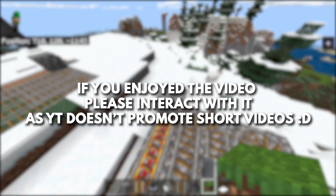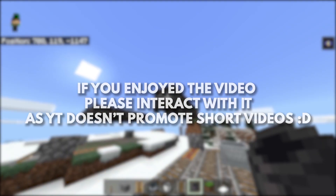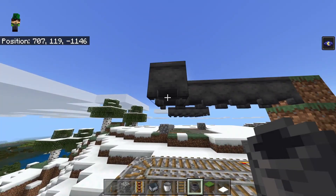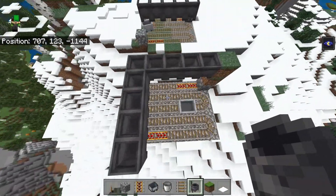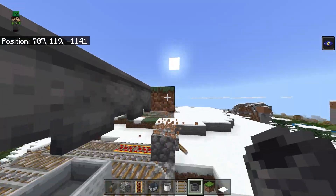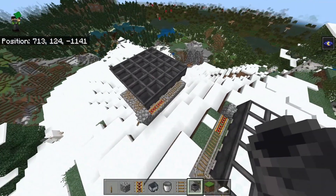Now grab some temporary blocks, place two of them right here, then grab your cauldron and place five of them like this and then five more going this way — so that's the 5x5 — and just fill it in. Then come down here and break the temporary blocks, and that should actually be pretty much it.